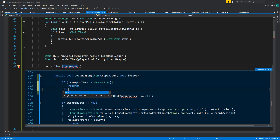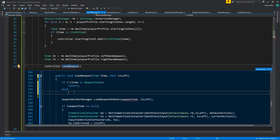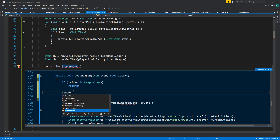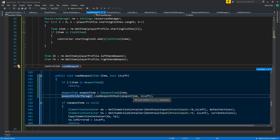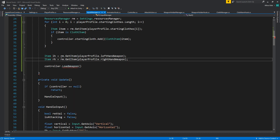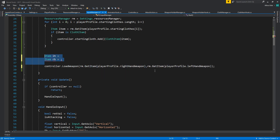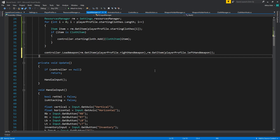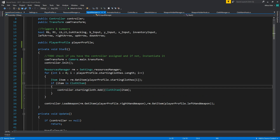Else — this needs to be item — else weapon item weapon item. Okay so now we can just say, basically you could just do this: load weapon, and now we're loading things from inside our profile instead of the hardcoded values we had before.